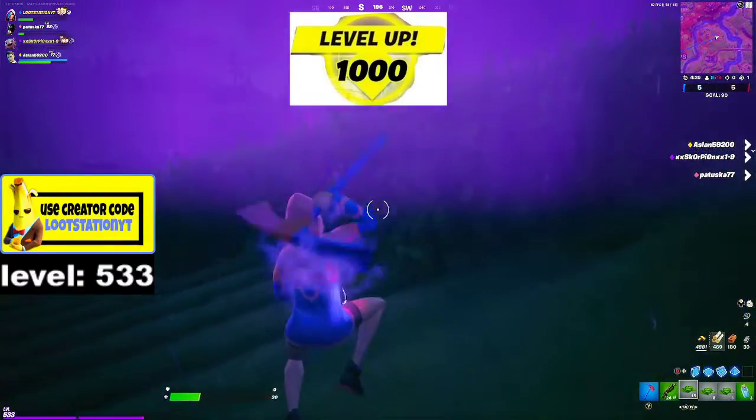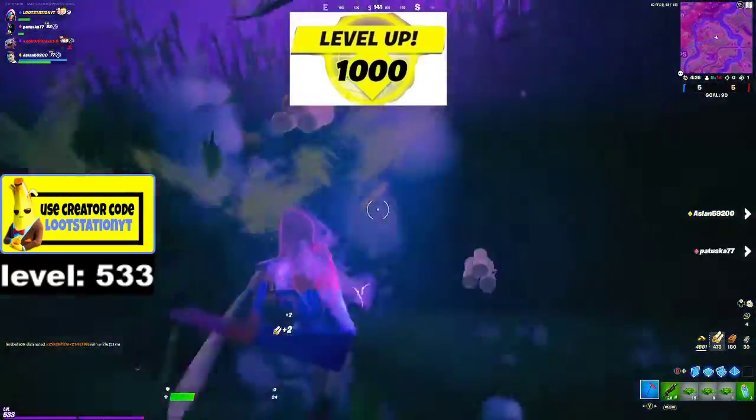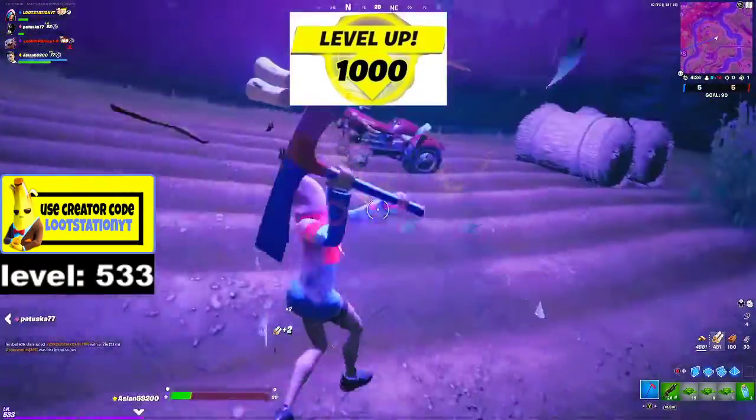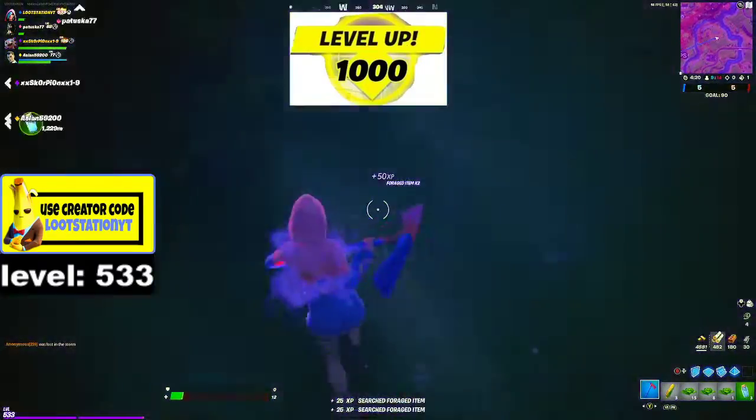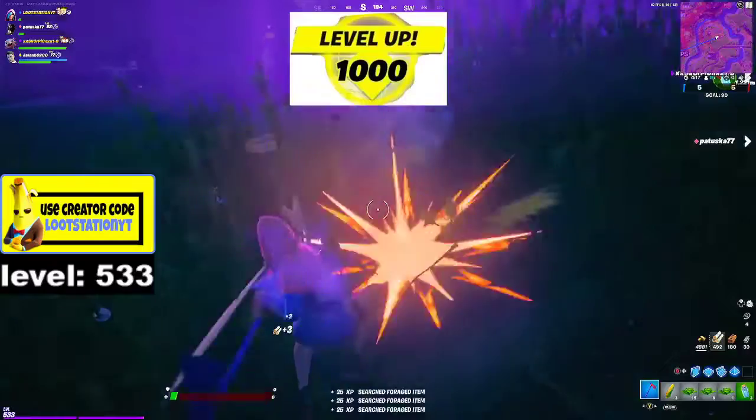Look at all this XP — this glitch is insane — and there we go guys, level 1000! Let's go — we got there! GG let's go level 1000, this glitch is crazy, we actually got level 1000. Wow, let's go see the rewards. Let me go back to the lobby.